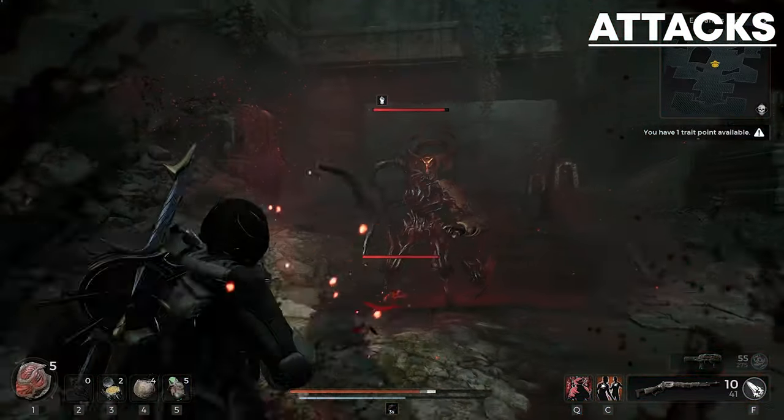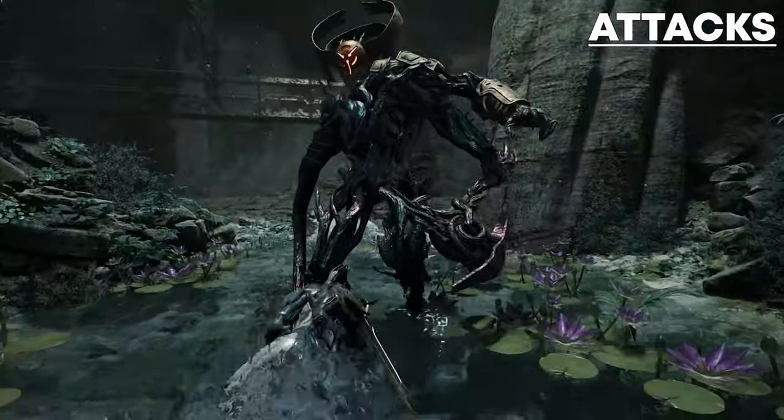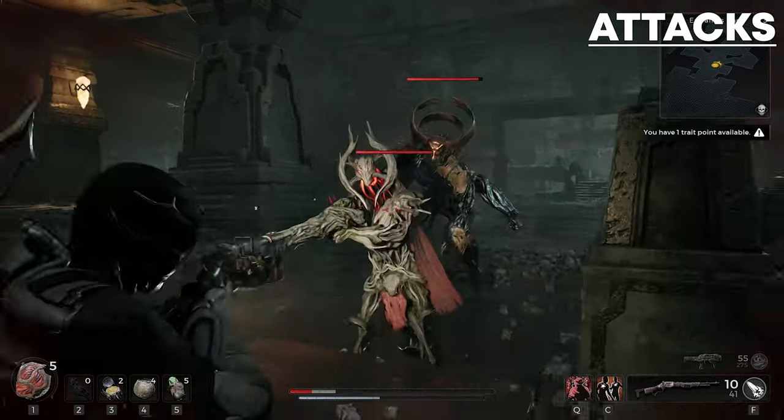The second attack is a tentacle attack that is quick and does high damage but is easy to dodge. The third attack is a 3 hit combo with his axe, which again does high damage and is also easy to dodge.